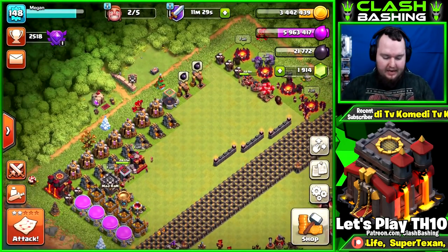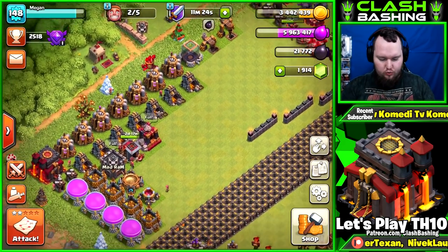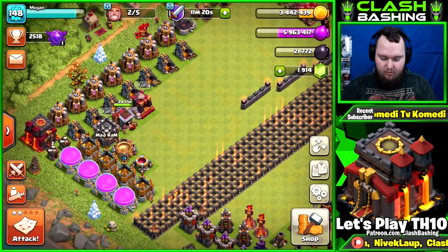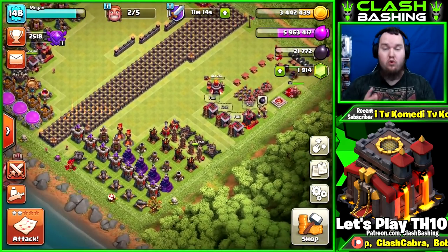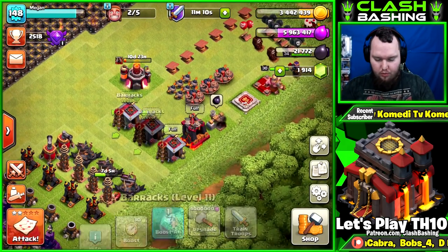I separated the progress base here so you can see we don't have a whole lot done. We have our collectors, mines, drills, storages, and that's really about it. We've got one barracks over here, one dark barracks over here, spell factories — but we have a ton of work to do.